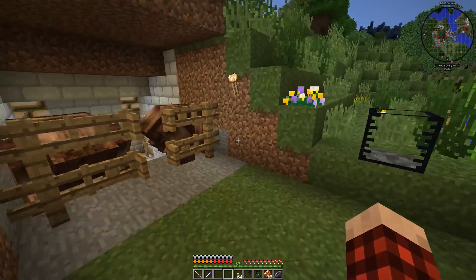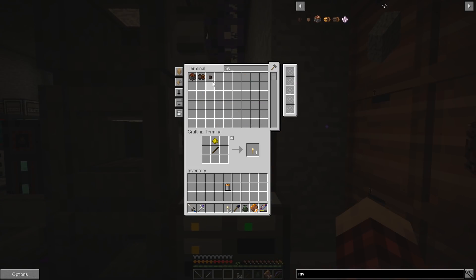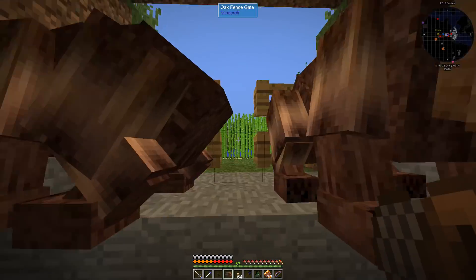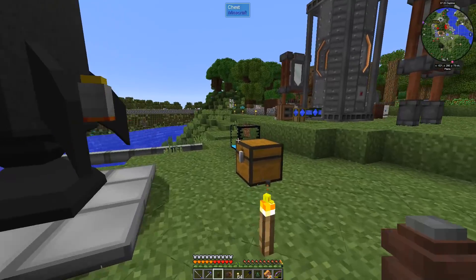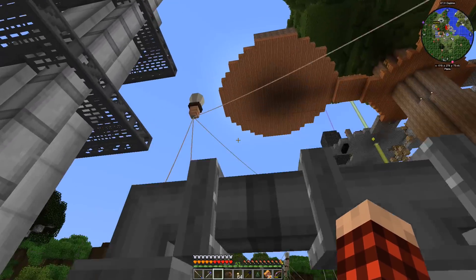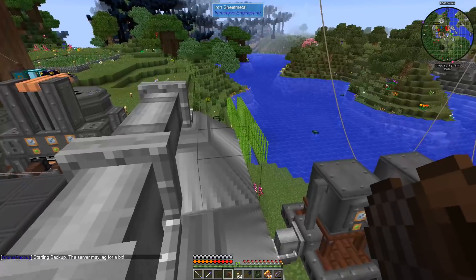We just need to get this thing filled up so we can go where we want. Do we have MV wire by chance? We do — we have one piece of MV wire and one MV connector. Let's go do this. This connector is going to go here. I just need to find out where we can pull power down from. Is this going to be too far?